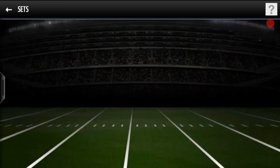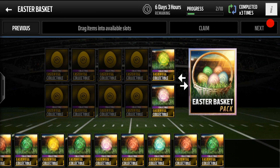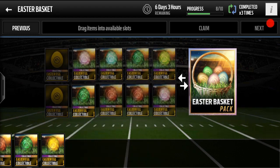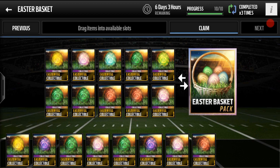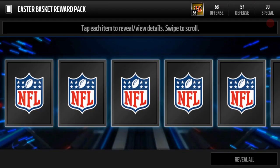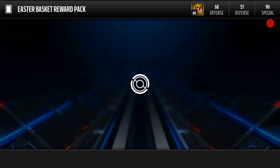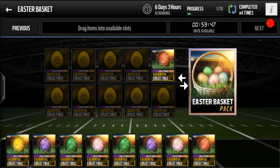We're going to go open up an Easter Basket pack. It costs 10 gold Easter eggs and it's kind of like a pro pack with an Easter player or Easter egg guaranteed, so you have a good shot at getting an elite. We do just get an Easter egg here — not bad. I don't think we can do another one as we only have nine eggs.